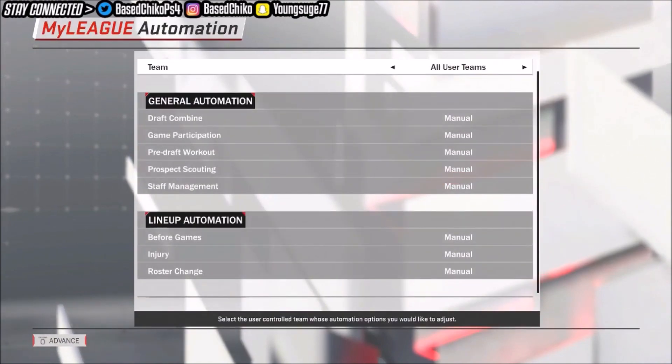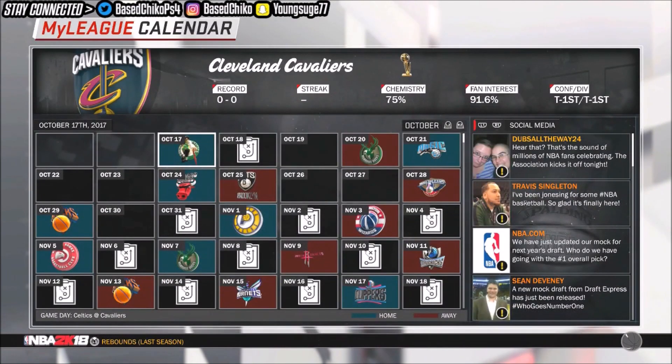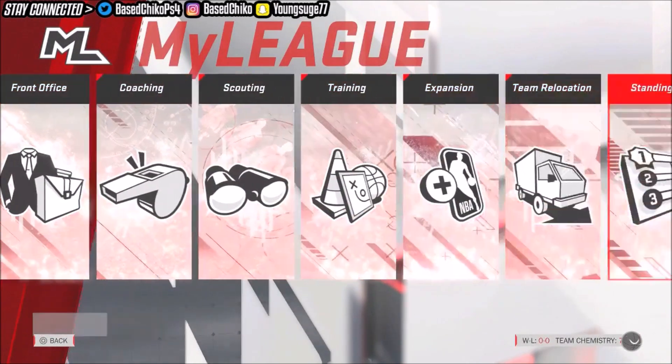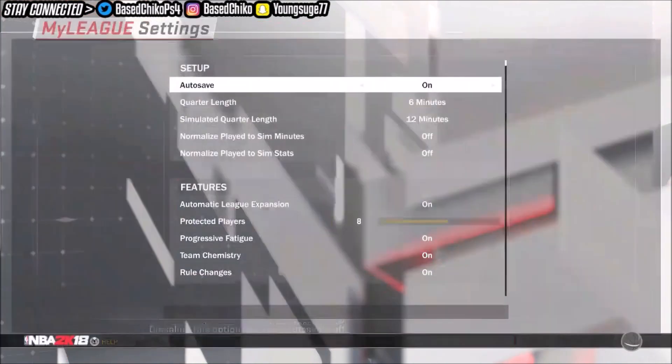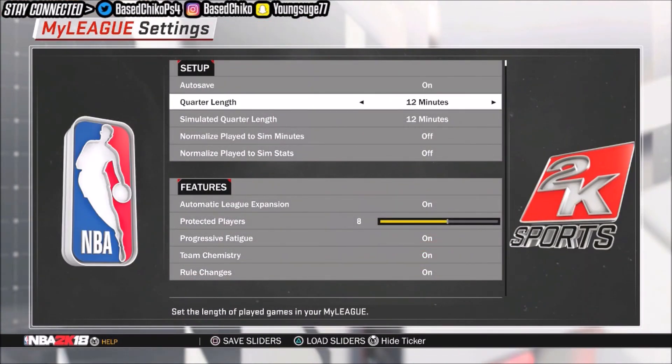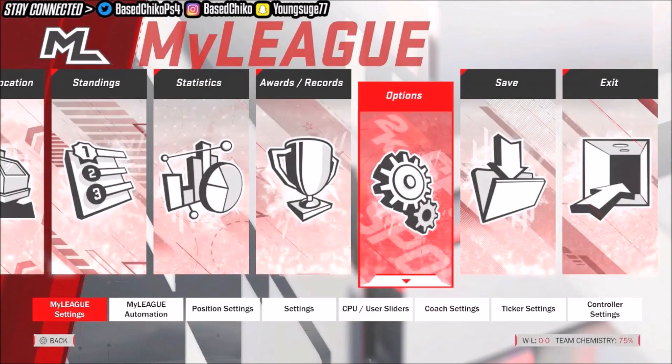When you come to the My League automation screen, press start again to advance. At auto generate rookies, press X to select, then it brings you to the calendar. Press circle to back out and go down to options. Under options, come to My League settings, press X, set quarter length to 12 minutes. I'm doing this really fast because it's the same steps as yesterday's video. Put it on 12 minutes, back out, then go down to settings.